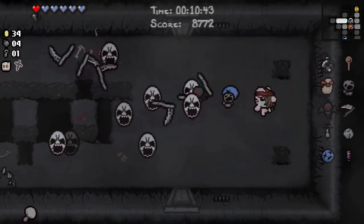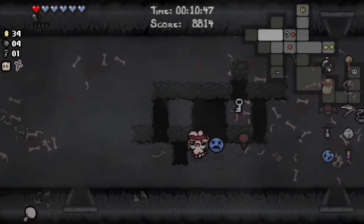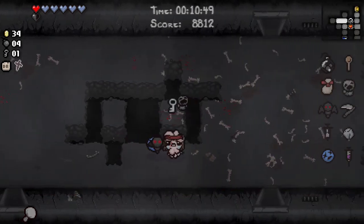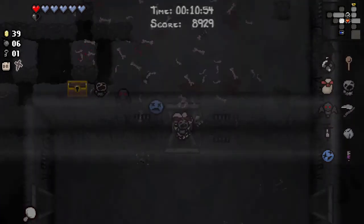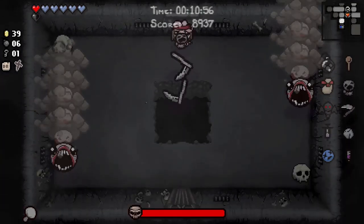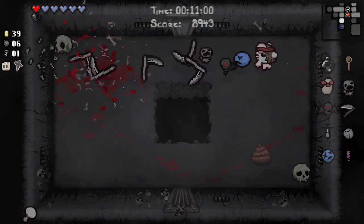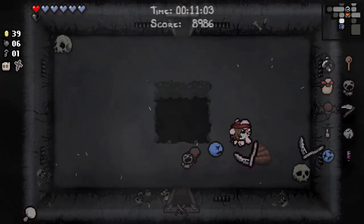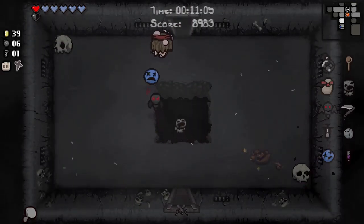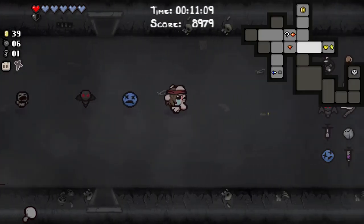Why am I doing this room? For that key, I suppose. All this money — don't forget: damage upgrade. Every cent is approximately 0.4 damage. What was I saying? Samson — take damage. Red heart damage, ideally.